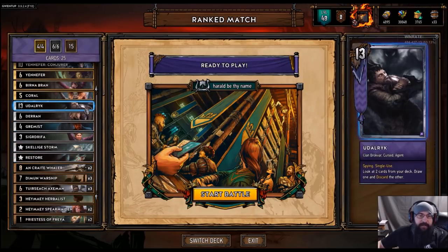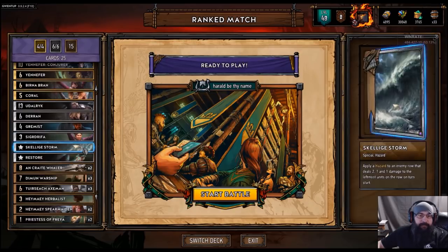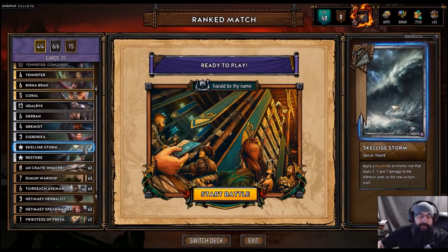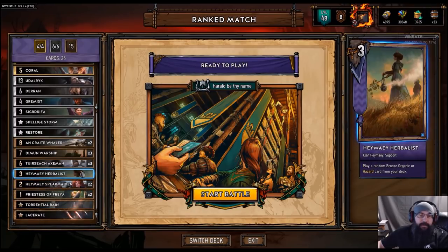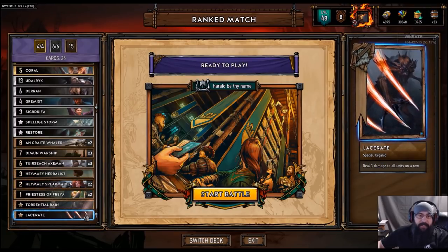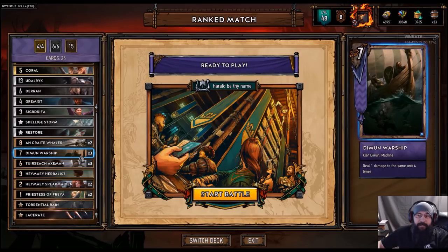The rest of it's pretty much standard issue. Older Rick to throw into the Burna Brand, Skellige Storm — separate Skellige Storm — so we've got a little bit more weather. I've got Rain in here for the Herbalist, and I do have one Lacerate as well. We've got the Wailers to move stuff back into Axeman range, and then the Warships got the four pangs, so that's always pretty good.